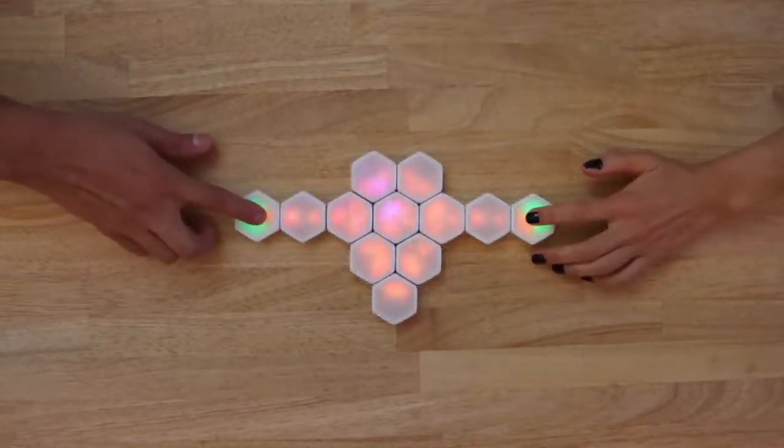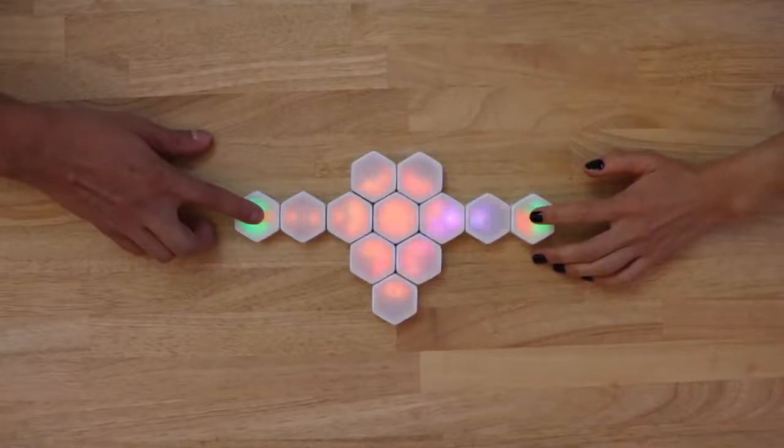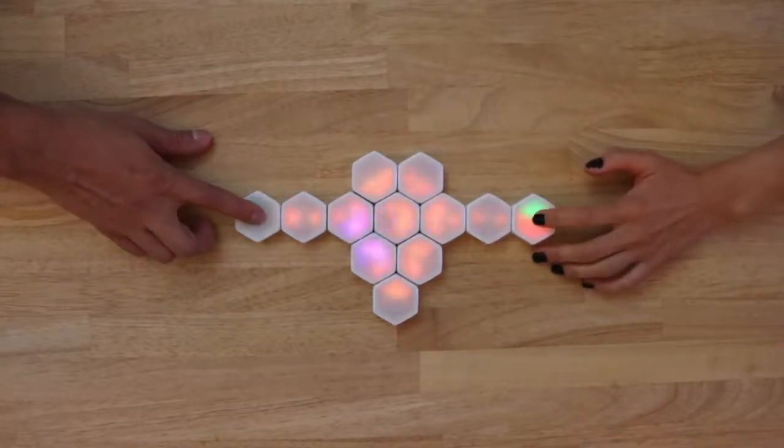The Darkball is also unpredictable. When it reaches a fork in the road, it will randomly decide which path to follow. So pay close attention because you never know when the Darkball is headed your way.